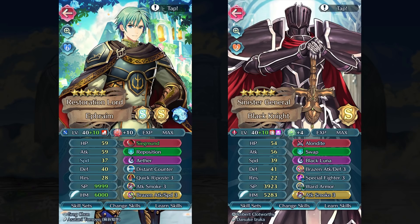First I want to talk about some older units I built up during year 3, and I can't leave out my plus 10 Ephraim, which I finally managed to achieve. Plus 10 merges, plus 10 dragon flowers, summer support — the works. Pretty simple build, I really haven't changed it much throughout the years. Distant Counter and Quickened Pulse is pretty much it. I did give him Flame Siegmund as well, that's a pretty fun weapon. He's actually my third plus 10 unit in the game.